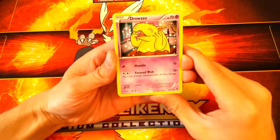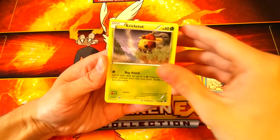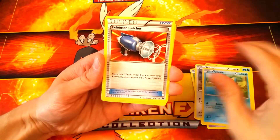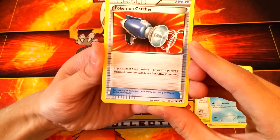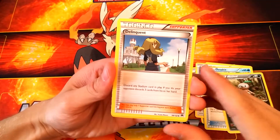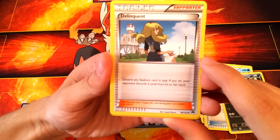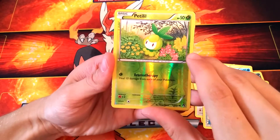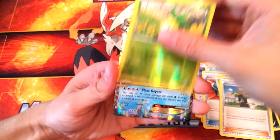We got Drowzee, Shellder, Crikketot — that's our first one — Rattata, Froakie, and a Pokémon Catcher: flip a coin, if heads switch one of your opponent's benched Pokémon with their active Pokémon. We got a Nuzleaf, and a Delinquent — discard any stadium card in play and if you do, your opponent discards three cards from their hand. Interesting. We got a Petal Dawn and there's a shiny behind this card — we're about to find out what it is.